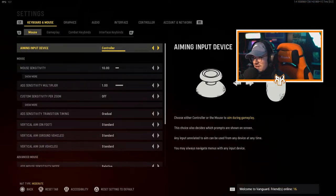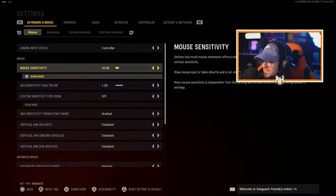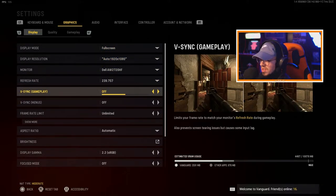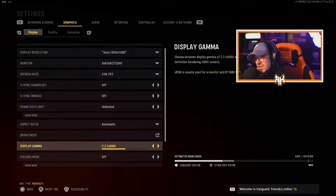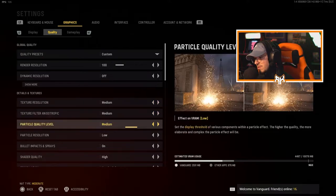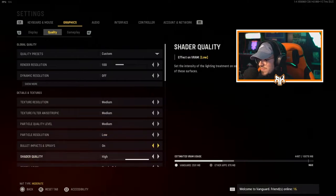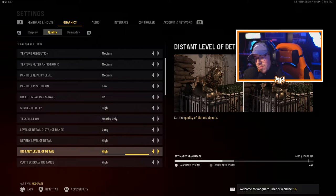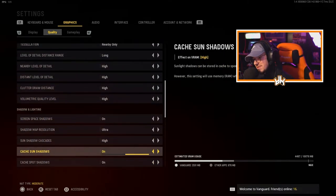Let's hop into it. A lot of the things to make this game better — you have to turn down a lot of these graphics, especially texture resolution quality. Instead of high, I have them all on medium, and I may end up going to low just because it makes the FPS a lot better. On Modern Warfare and Warzone I had all of these on low, and I changed my color settings to make it still look very good.